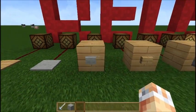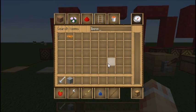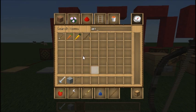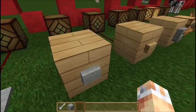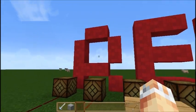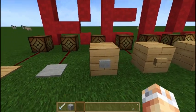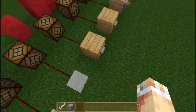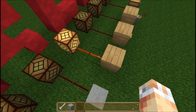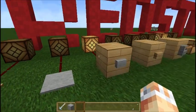Onto our buttons — these are really simple and we've got two types. Buttons are really easily craftable, you just put a piece of stone in your crafting grid. You place it on a block and then right-click it to activate the button. As you can see it sends out a short pulse of redstone that will turn the lamp on and then off again. This is good if you just want to get up to a door or whatever.